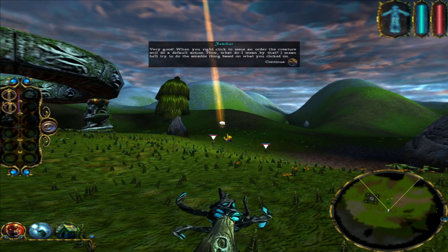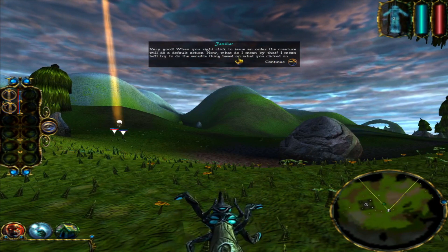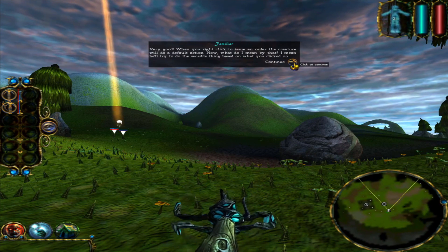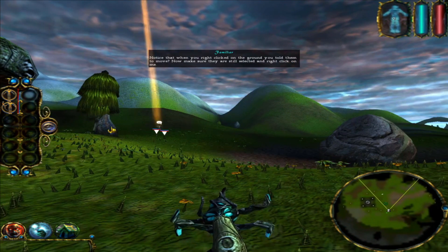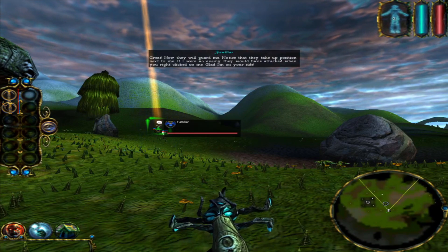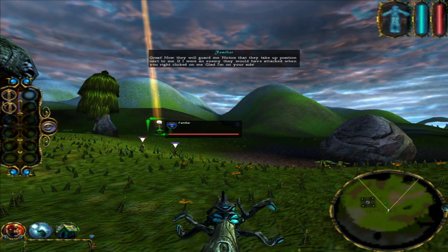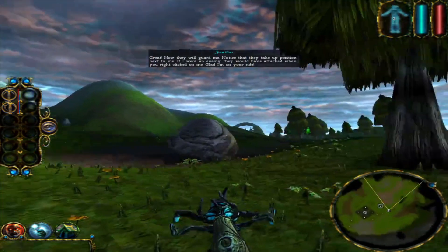Very good. When you right click to issue an order, the creature will do a default action. What do I mean by that? I mean he'll try to do the sensible thing based on what you clicked on. Notice that when you right clicked on the ground, you told them to move. Now make sure they are still selected and right click on me. Now they will guard me. Notice that they take a position next to me. If I were an enemy, they would have attacked when you right clicked on me. Glad I'm on your side.